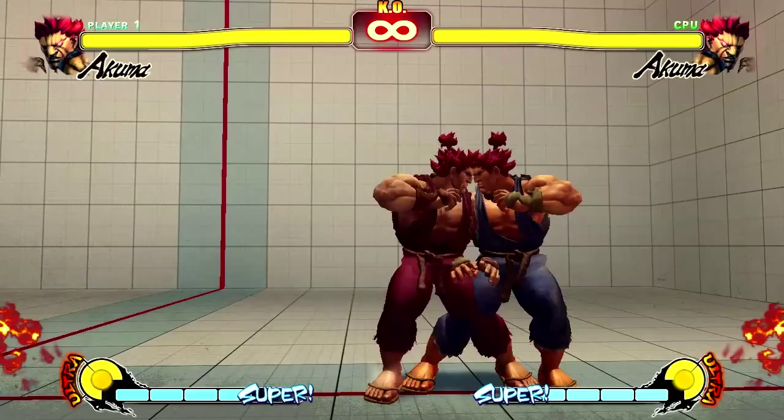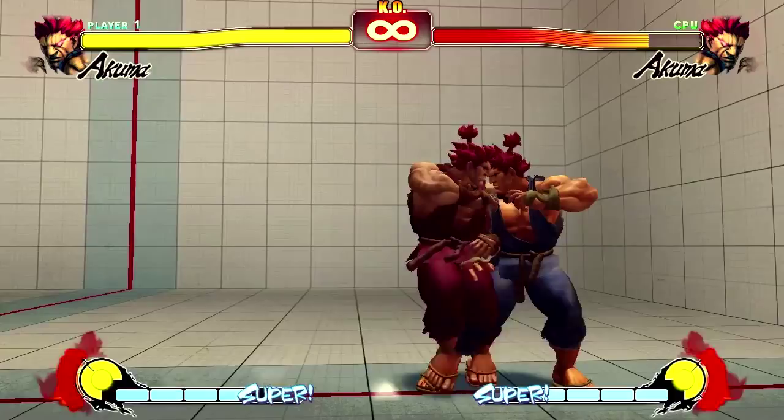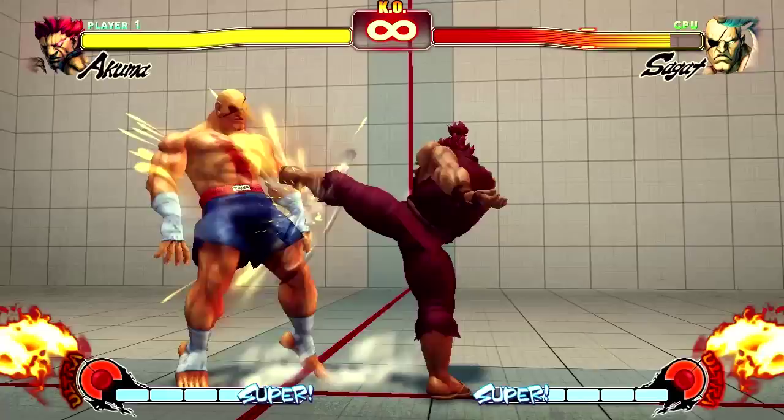There's some other goofy ways to land a sweep as well, like off a far standing jab. This is pretty difficult on most characters, but on a character with a giant hitbox like Sagat, it becomes relatively easy to do stupid loop combos that normally aren't possible.